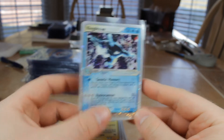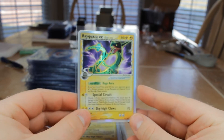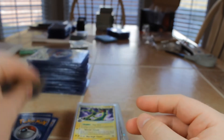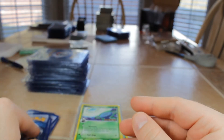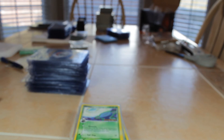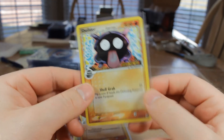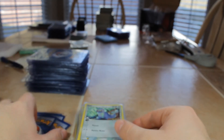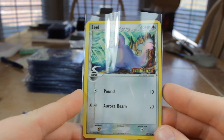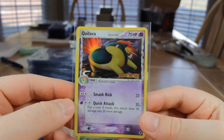Kingdra from EX Dragon — same set as the Charizard we looked at earlier. Rayquaza from Dragon Frontiers — this is a Lightning Delta Rayquaza. Jirachi from Crystal Guardians — that'll look good in the PSA case. Metagross EX. Whooper from Dragon Frontiers, Delta. Shelgon — a couple more Shelgons from Dragon Frontiers. I like this one a lot. Seal — colorless, the seal looks like a shiny from Dragon Frontiers, two of those. Quilava from Dragon Frontiers. Quagsire Delta, a lot of Dragon Frontiers.